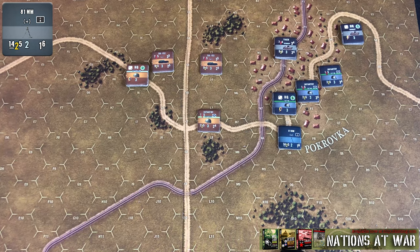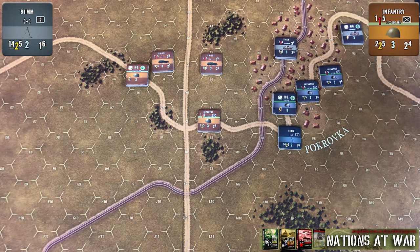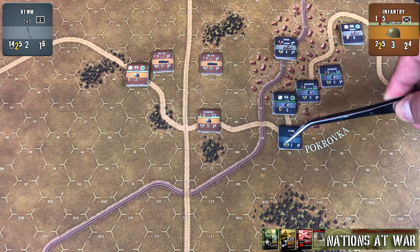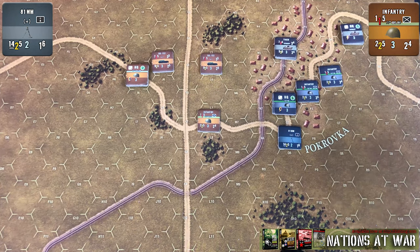Let's talk about within their line of sight first. Taking as our example this 81 millimeter mortar firing at this infantry, you're going to conduct the attack very similar to what we've talked about previously. Do keep in mind that mortars have their range underlined, which means they do not benefit from extended or reduced range — none of those apply to them.